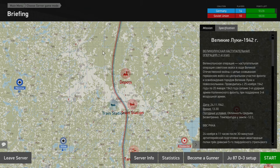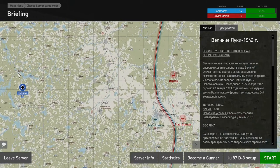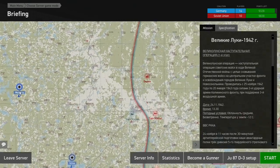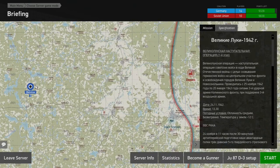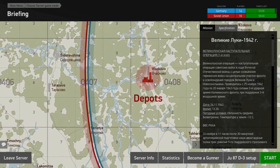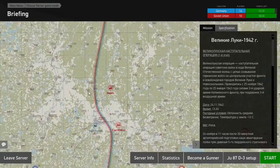Hi, Ricksters here, back with an IL-2 video. Per a comment request, I'm going to be covering the JU-87-D3 dive bomber. I'm on the server Wings of Liberty, and I plan on taking off from Malniska to a depot on the enemy lines at 0408, which is right over here.